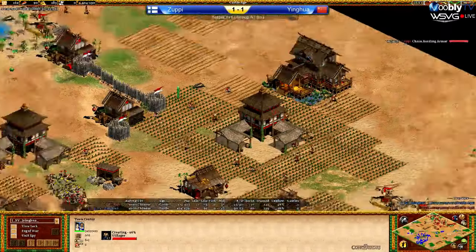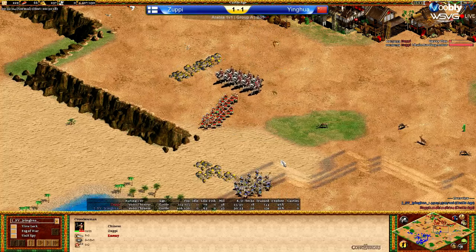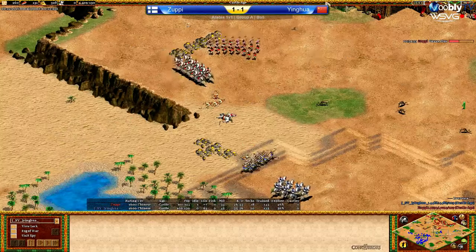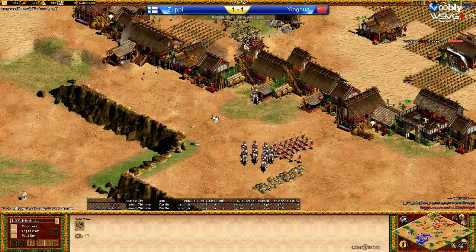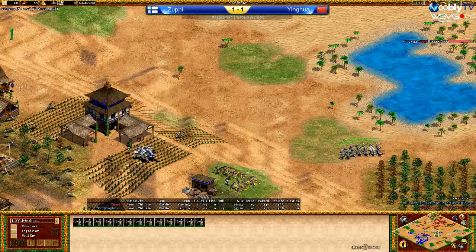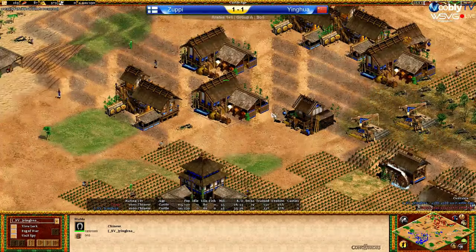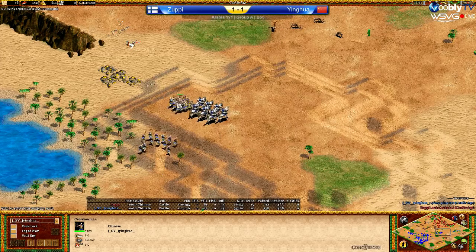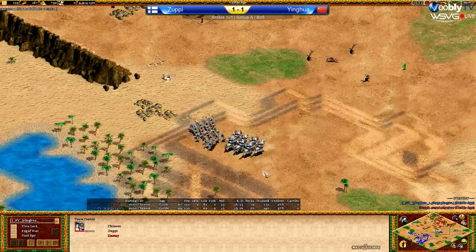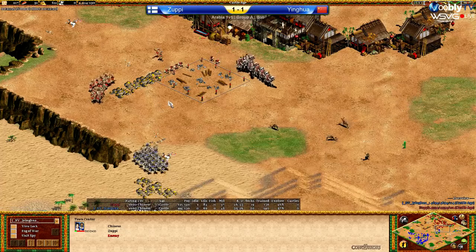If Zoopy runs into this army on top of the hill he's gonna back away immediately — he doesn't want to fight there at all. I'd be concentrating on just zoning off those two golds from Zoopy because he's only still on his main gold at the moment, which is not gonna be sustainable long term. None of the secondary extra golds on the map favor him — they're both very close to Yinghua's base. Yinghua has more army by quite a bit now, 45 to 35, with more upgrades as well. That town center from Zoopy — he's gonna try to get a TC up on that secondary gold, but Yinghua could afford to do all of the fighting right there.